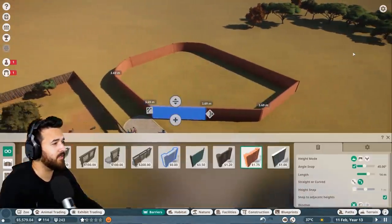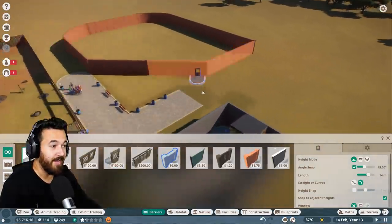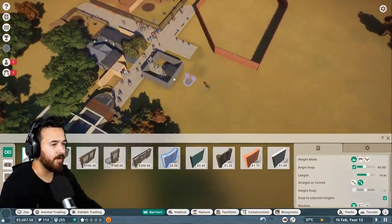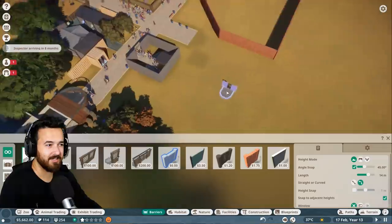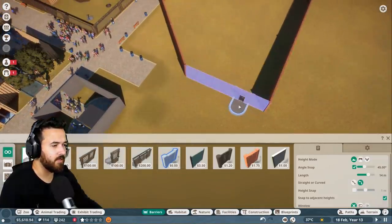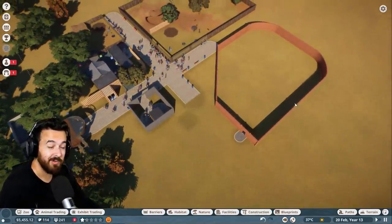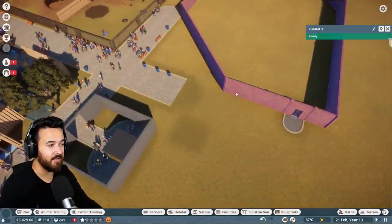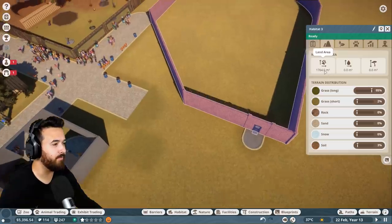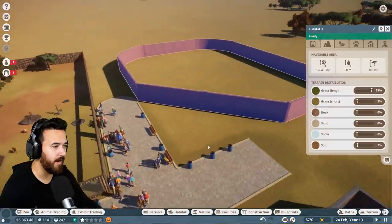We can also check how big this enclosure is because we need to make sure it's still the right size. Our keeper huts are over here, so we might need to build a new area that's closer by. That's a big part of the game too — making sure all the facilities are as close by as possible, otherwise they're going to take too long to get there. We've made this massive — way bigger than it needs to be, but that's not a bad thing.